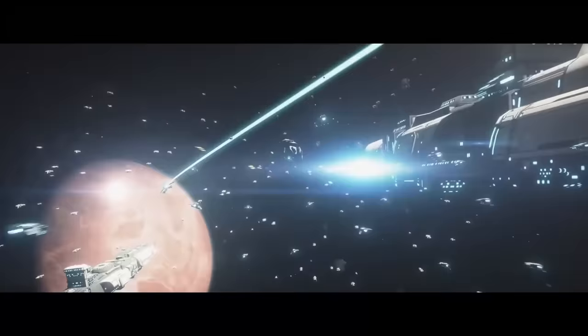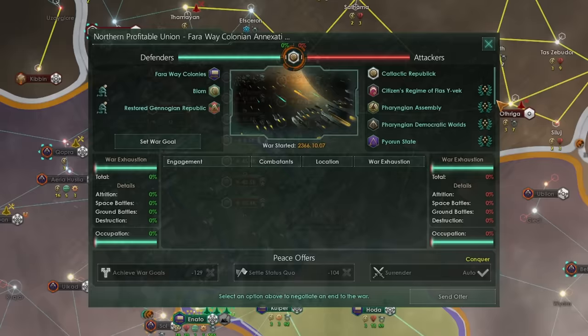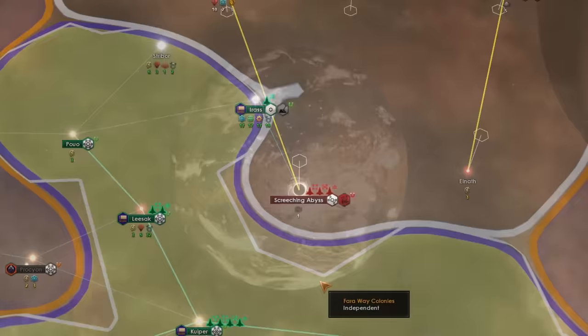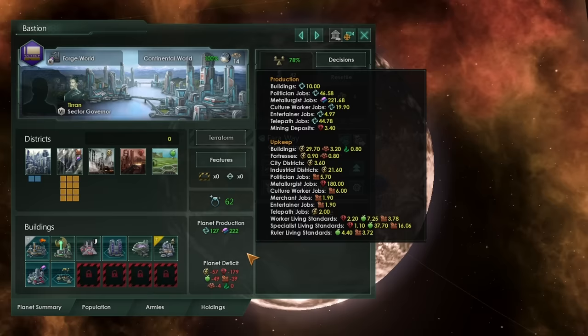When you find yourself at war in Stellaris, you'll sometimes find yourself outmatched by your opponents and unable to win the day through direct engagement. When that is the case, a robust defense of your borders is crucial in order to protect your core worlds, which form the heart of your industrial base. If you lose your worlds and your industrial production, you'll find yourself losing the war very shortly afterwards.